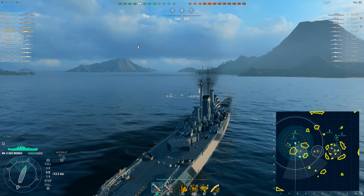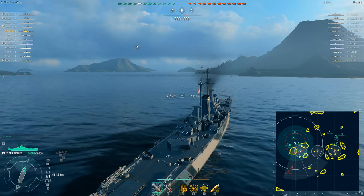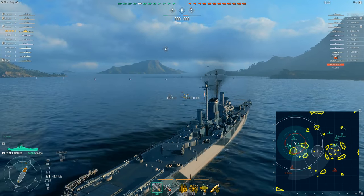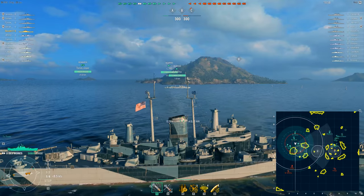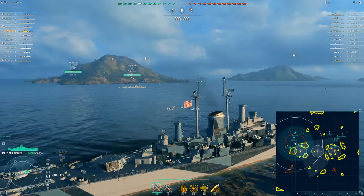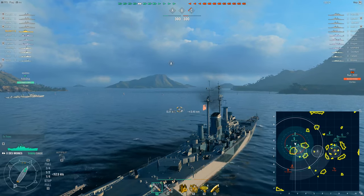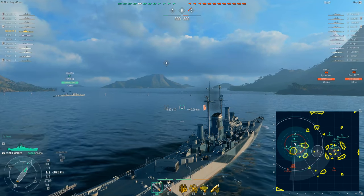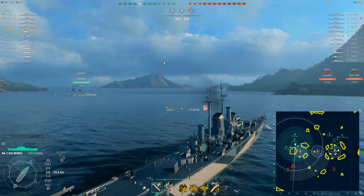I'm putting the ship in a pretty aggressive position towards A. I'm not sailing directly into A because I don't want to start eating torpedoes right away. But I want to be in a position where I can support the Gearing off to my port beam. With the Gearing alive and providing radar support and AP rounds, we should be able to cap A and potentially knock down one of their destroyers early, should they show their face.